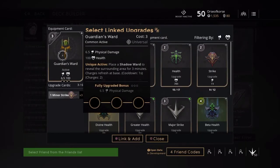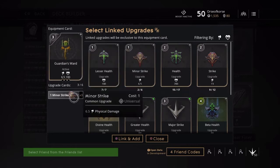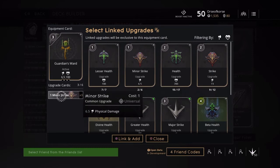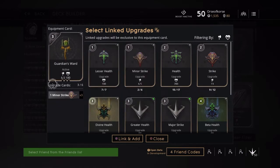Guardian's Ward is usually the card I go with first. I like to have vision — I ward out everything. If I can get into the enemy's jungle I'll ward the entrances too. This card has 6.5 physical damage and 100 health, equipped with three minor strikes. Once fully upgraded I get that 6.5 physical damage. It's easy to upgrade at six points, gets vision early, makes sure you don't get ganked.